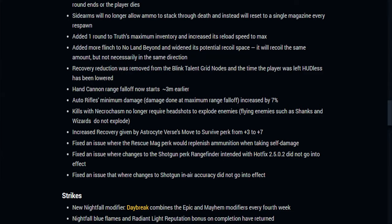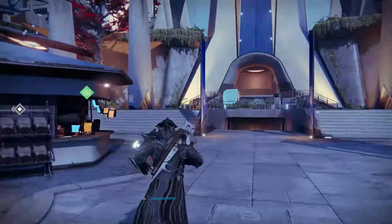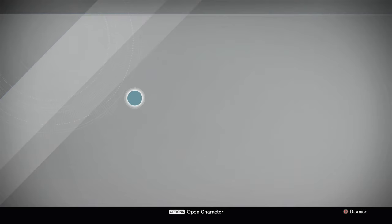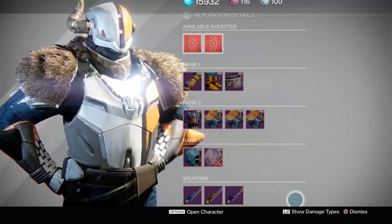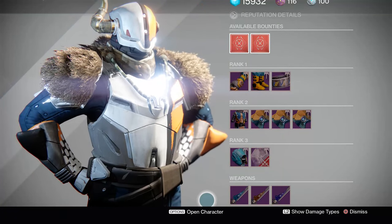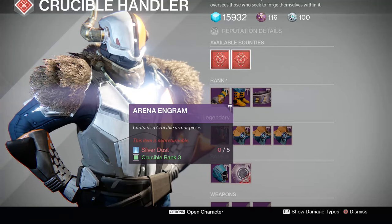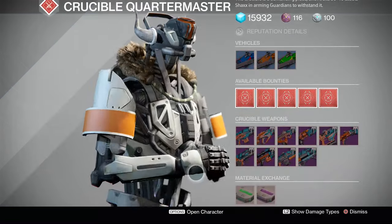Increased recovery for Astrocyte Verse. Fixed an issue where the Rescue Mag perk would replenish ammunition when taking self damage. Now we're here in the Tower for Age of Triumph, ready to check out everything new. Heading straight to the vendors — Shaxx has his brand new doubled-up weekly bounties: Hunt for Glory, Supremacy, and Taking Control. The Infinite Edge swords are still exclusive to the Refer-a-Friend quest.